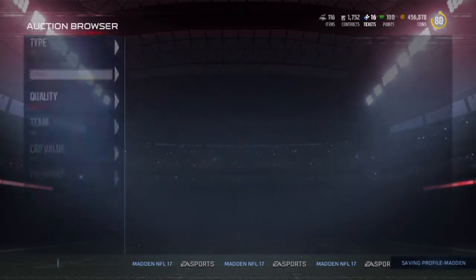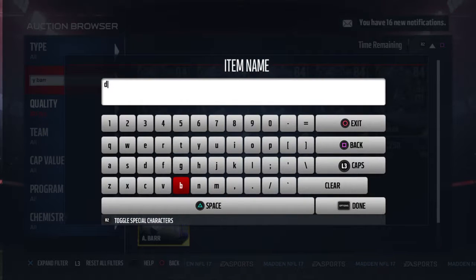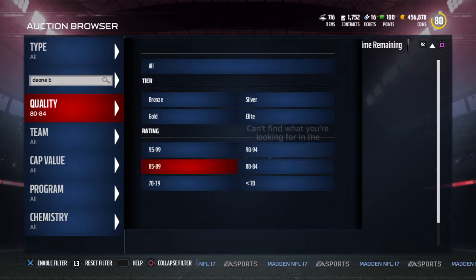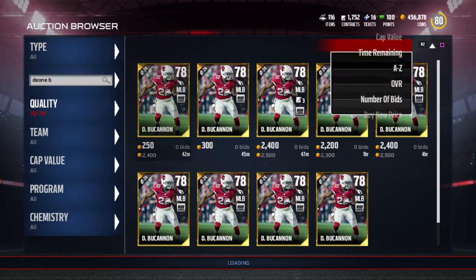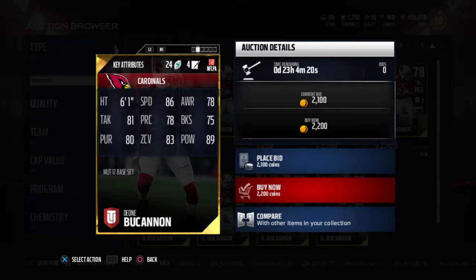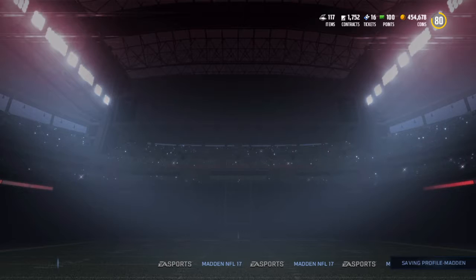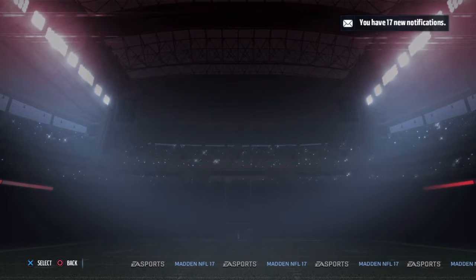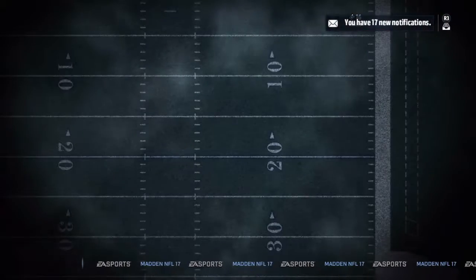Middle linebacker - definitely want a good user middle linebacker, and we have a really good one. DM Buchanan - I thought he was an 80. I know what you're saying: Shazier has one better speed. But DM Buchanan actually has zone coverage unlike Shazier - Shazier has like 73, and Buchanan has 83. I'll take the less speed for 10 zone coverage, definitely. Let's put all these guys in.